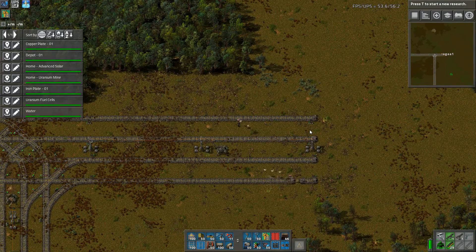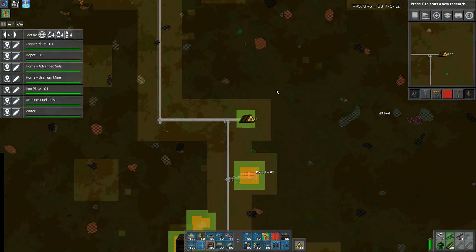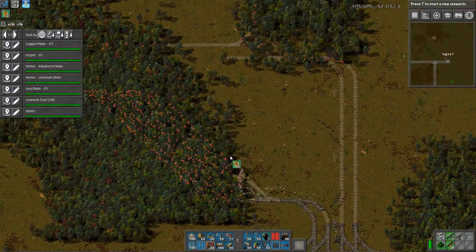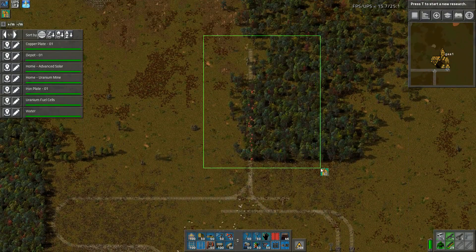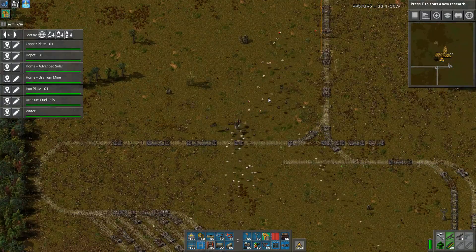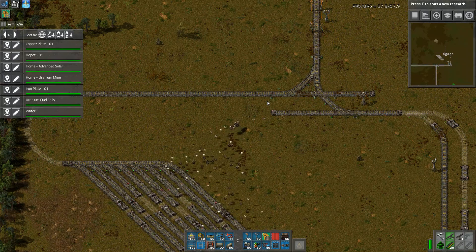So we're putting a straight, then a T-intersection going up, and we can build the mainline station directly off of this. It may seem like I'm setting aside too much room but I really want a lot of space for the green circuit stuff. Also, I remember in my megabase I had active providers — that allowed the train to be unloaded evenly.